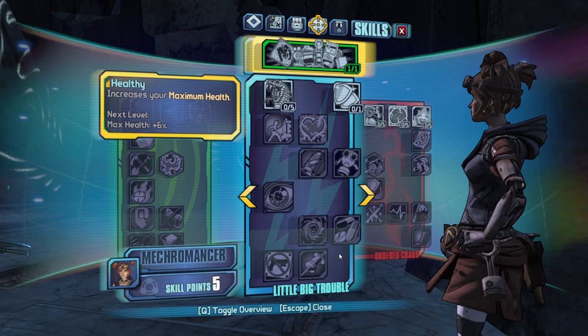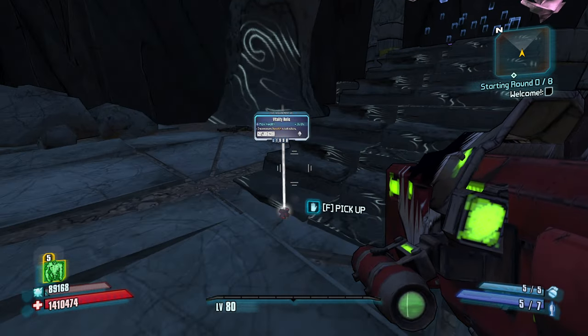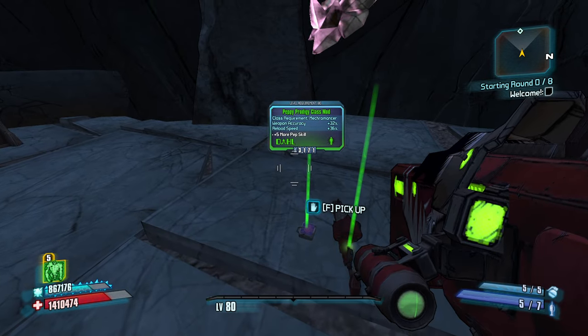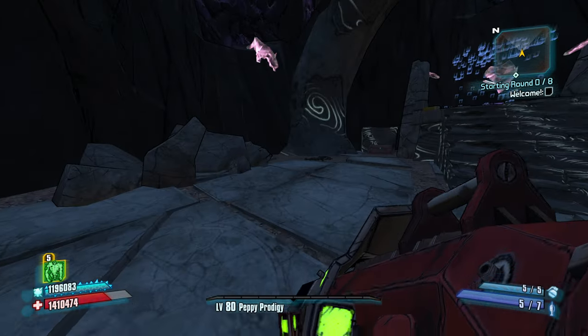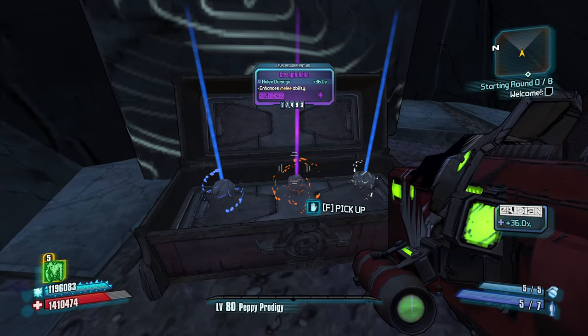Oh wow, there's a ton of skills here. Before I even break it down, let's go ahead and grab some early weapons. Yeah, max health relic shouldn't be too bad. Now we're going to have Death Trap, which in my opinion is one of the best action skills for defense, so we're going to have defense kind of sorted. I'm hoping for a ton of offensive skills here.